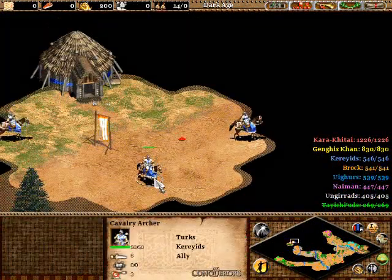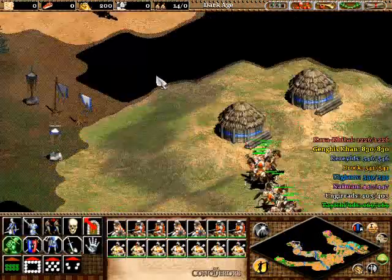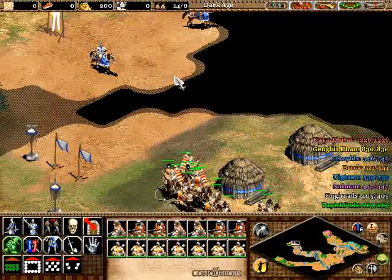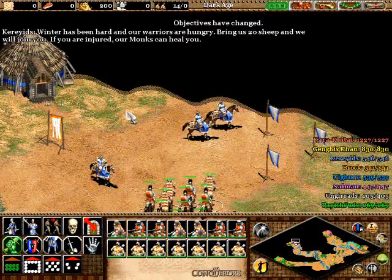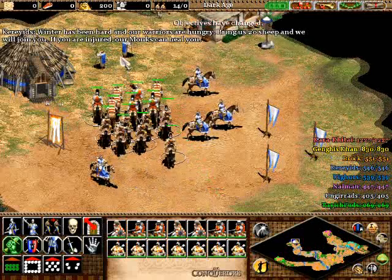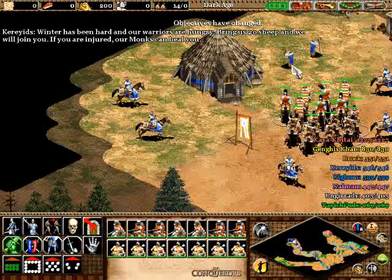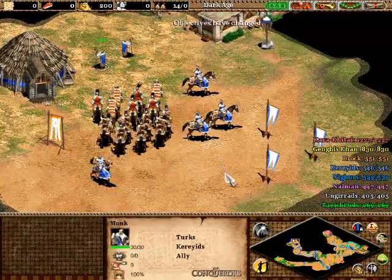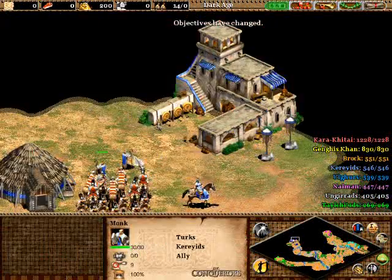These guys are going to want some sheep too, so we've got a lot of beggars going on. I don't like this — got a lot of petty people begging for things from me. I'm Genghis Khan, I answer to no one. Bring us 20 sheep and we will join you. If you are injured, our monks can heal you. I'm not injured, so give me your monks!